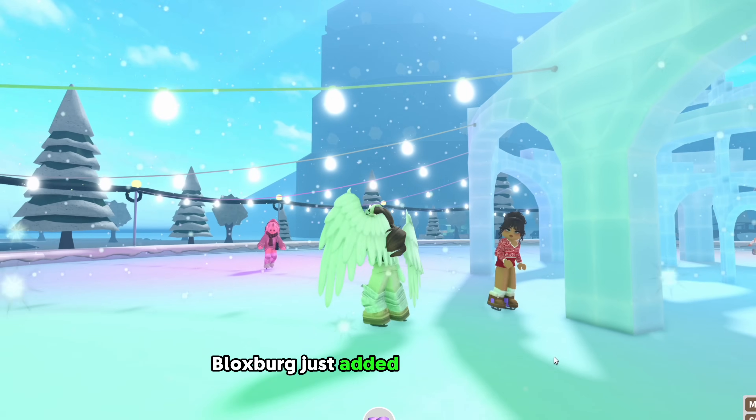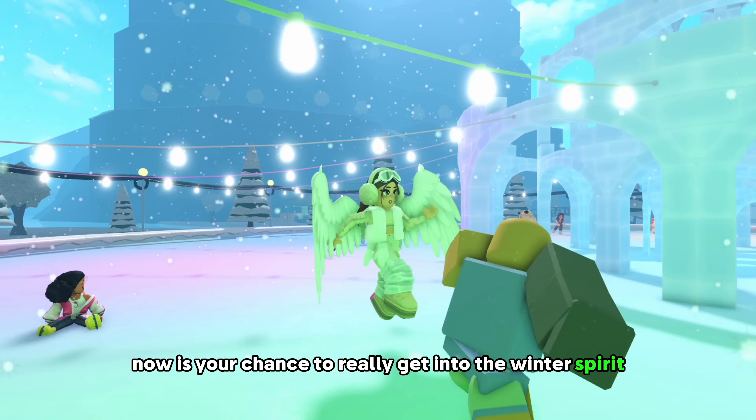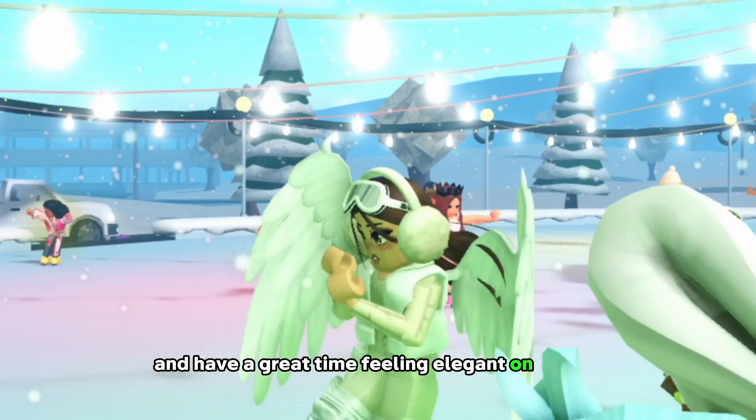Number two: ice skate. Bloxburg just added a bunch of new animations to the ice skating activity. Now is your chance to really get into the winter spirit. Play some Christmas music, or any type of music really. Invite your friends and have a great time feeling elegant on the ice.